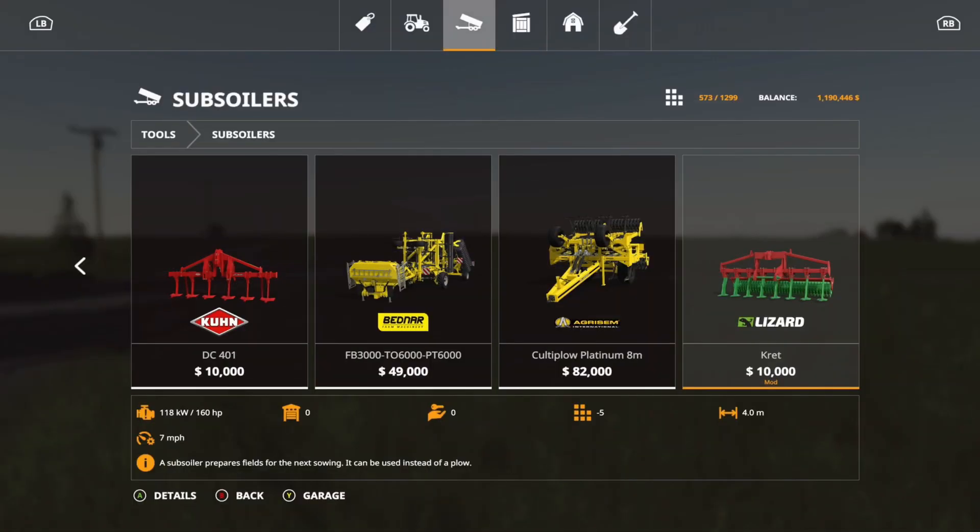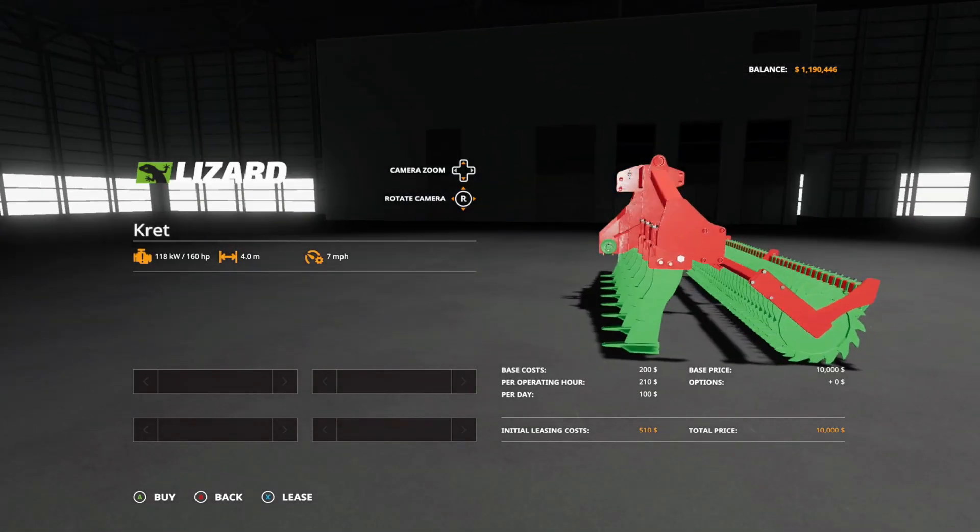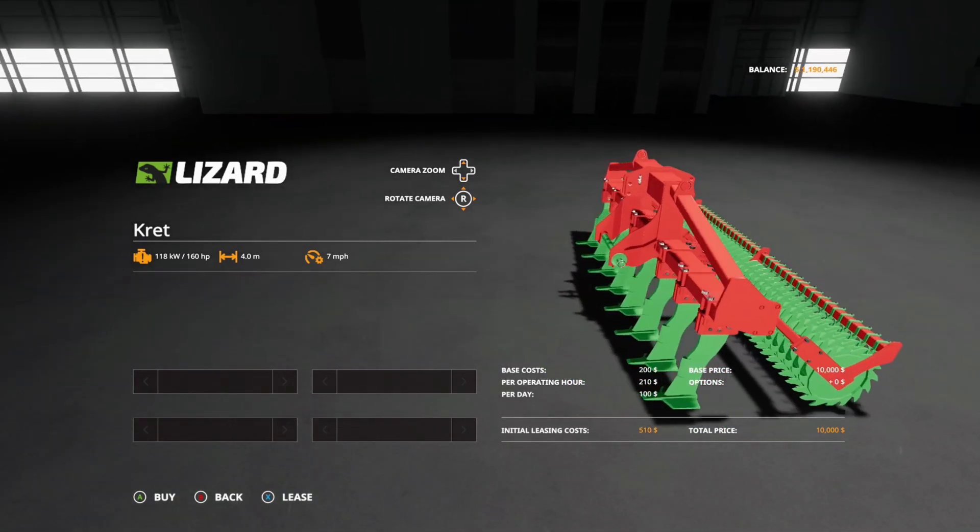Next is the Lizard Cret, which is under subsoilers. It is $10,000, 4.0 working meters, five slots, and requires 160 horsepower. There are no options on this one.